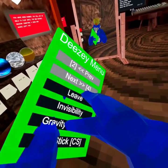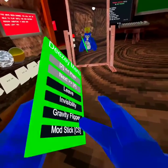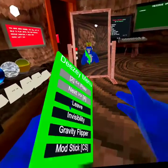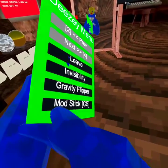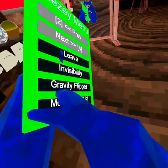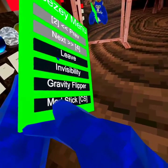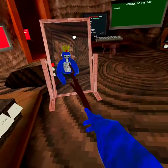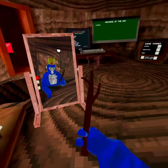Leave — it just leaves the lobby. Invisibility — I'm banned so it doesn't work. Gravity flipper flips your gravity; I'm not going to use it because it breaks my game. Mod stick — it just gives you the mod stick, it's what moderators have.